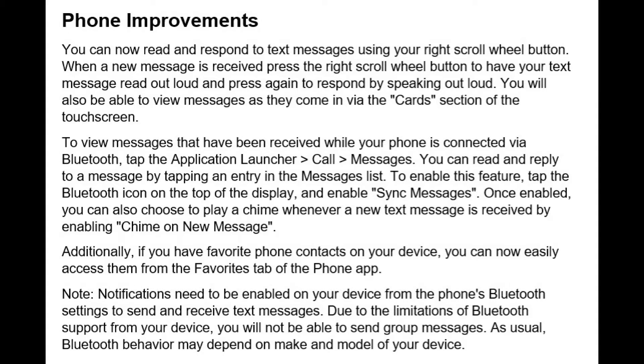Next, we have a whole set of phone improvements. You can now read and respond to text messages using your right scroll wheel button. When a new message is received, press the right scroll wheel button to have your text message read out loud and press again to respond by speaking out loud. You will also be able to view messages as they come in via the card section of the touch screen, which is the bottom left section. To view messages received while your phone is connected via Bluetooth, tap the application launcher, calls messages, and you can read and reply to a message by tapping an entry in the message list. To enable this feature, tap the Bluetooth icon on the top of the display and enable sync messages. Once enabled, you can also choose to play a chime whenever a new text message is received by enabling chime on new messages. Additionally, if you have favorite phone contacts on your device, you can now easily access them from the favorites tab on the phone app. Note that Bluetooth does not support group messaging.